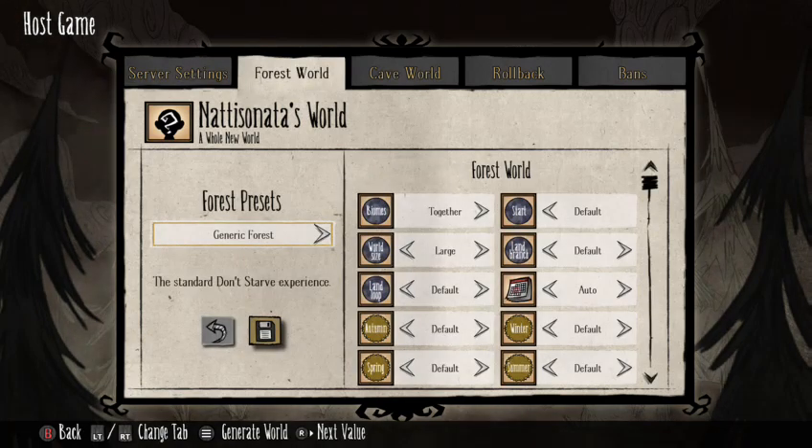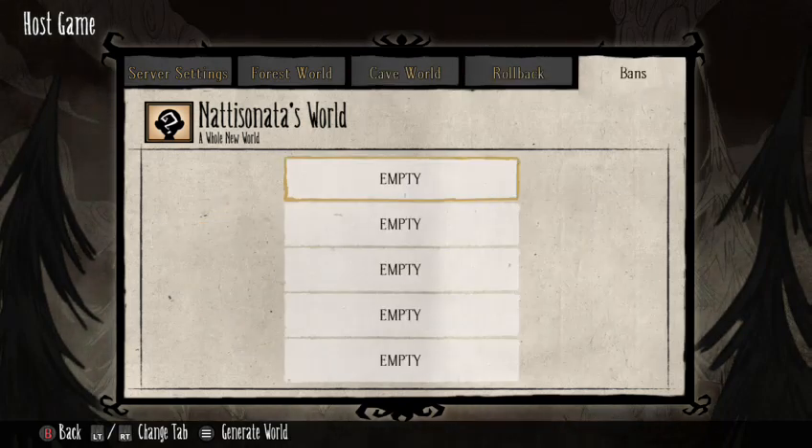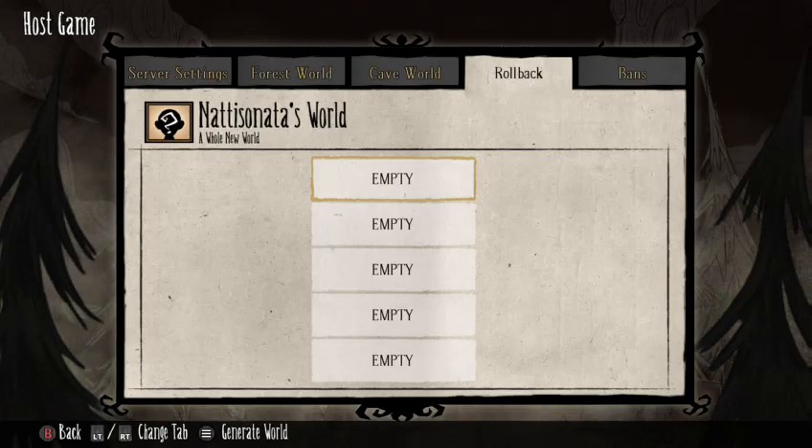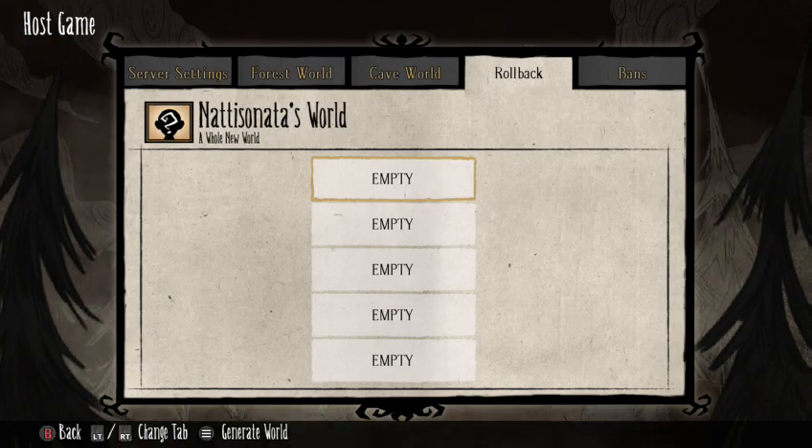For server settings you have the Forest World and Cave World options. Forest World is where everyone should start — screw Cave World. If you've got a group of noobs, turn off Cave World, you're welcome. If your world has been running for a few days you can use the rollback feature. I actually used this recently when we were all waiting in the lobby and when we loaded in it was day six, so I had to roll back to day one.